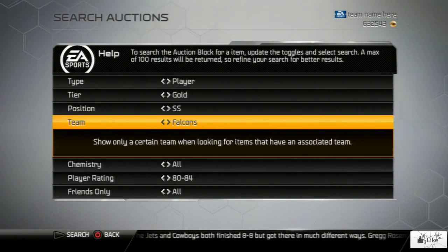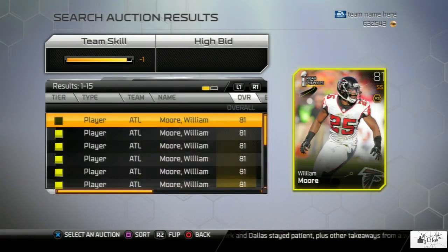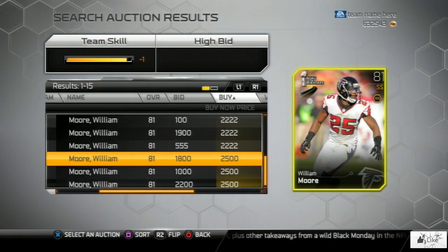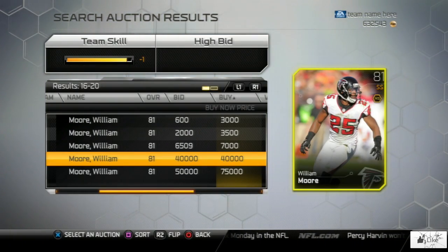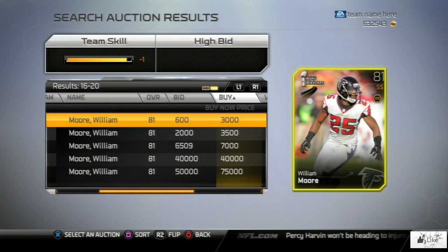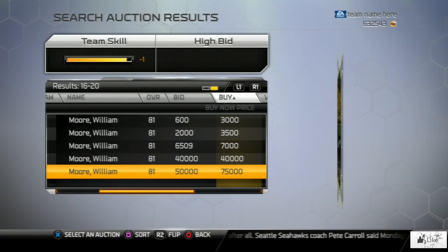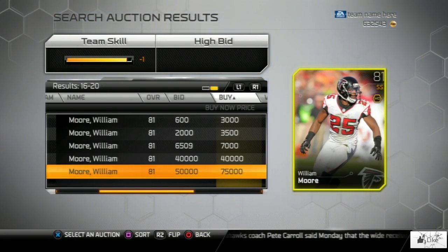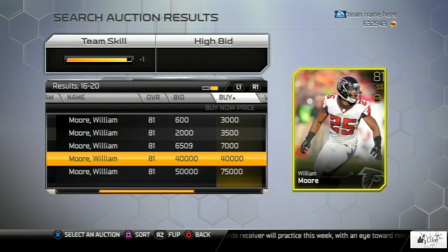Moving right along to the strong safety position is a card that a lot of people know is really hard to come by — William Moore from the Falcons. I actually had this card in my reserves and was extremely happy to see it after I recorded this video; I've had it since about September. He doesn't have many cards up, maybe one or two, and this is valuable because a lot of people want to get that Captain Julio Jones card. If you have William Moore, go ahead and throw him up on the auction block.